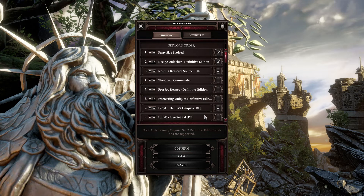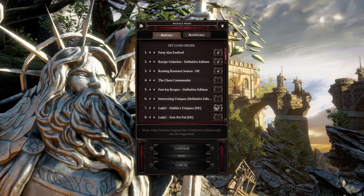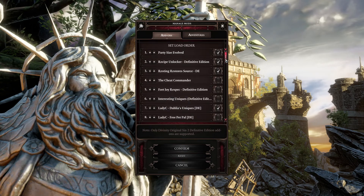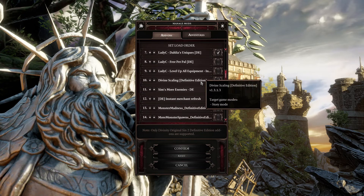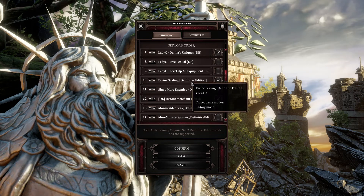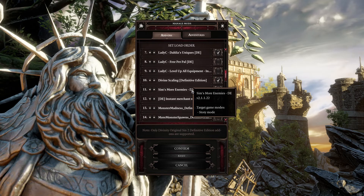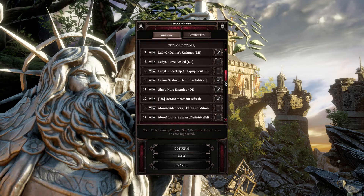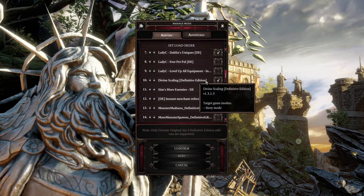I'm going to try not to be super overpowered with that, and with some challenge-adjusting mods I might break that rule later — but I still have to pay for items the old-fashioned way. I'm not using cheat commander. We're also using Divine Scaling and Sims More Enemies, which will make the game harder so it's not just me steamrolling everything with six people — because that would be boring.